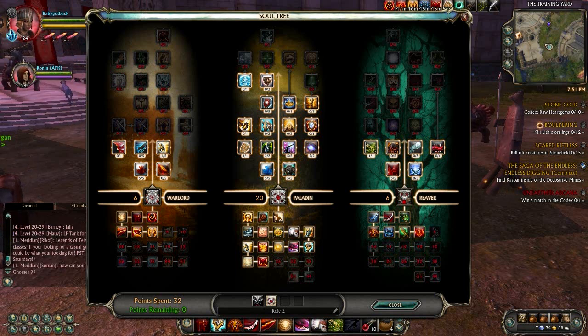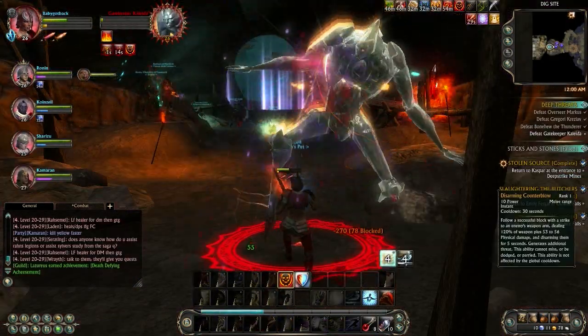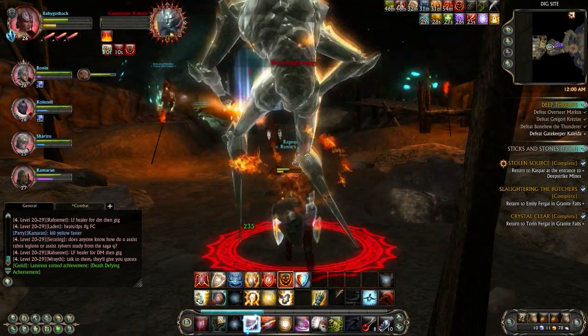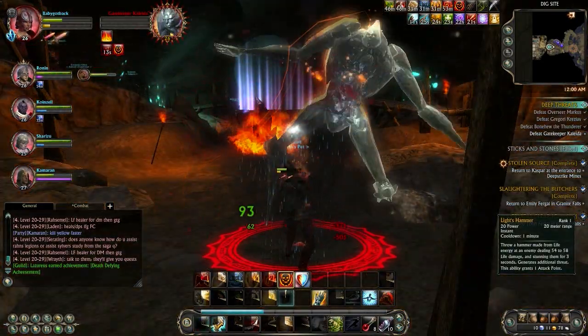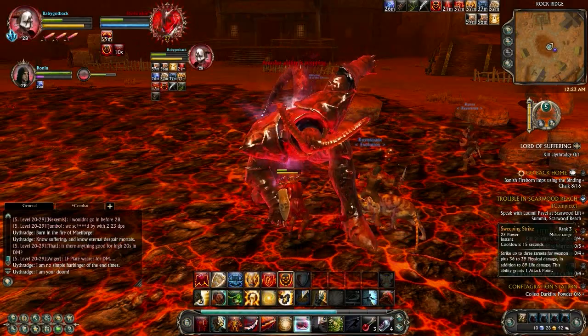First big news: I decided to switch from DPS to tank spec. You can go back and forth and have like four or five different specs, which is awesome. I found tanking to be really fun and it turns out I'm actually kind of a badass at it. I tank mobs left and right — in Scarlet Gorge, in dungeons. Look at this, this is me tanking that super hard level 26 I made a video about, just tanking it easy mode. I'm really good at this actually.